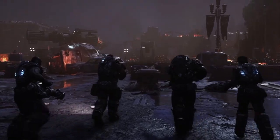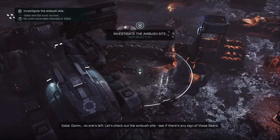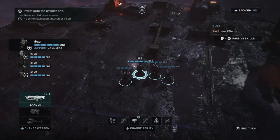The graphics look awesome. Looks like I got two new characters. Objective: investigate the ambush site. Let's check out the ambush site for any sign of those Gears. Hold left trigger to enter precision targeting — this allows you to move the reticle, which is pretty cool. Hold right trigger to zoom the camera for a better look at elements on the battlefield.